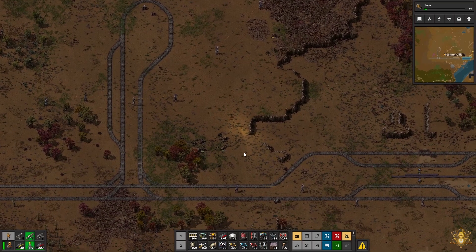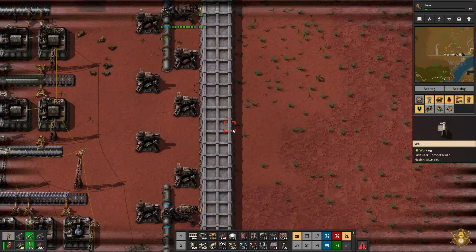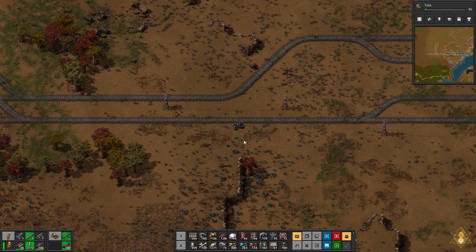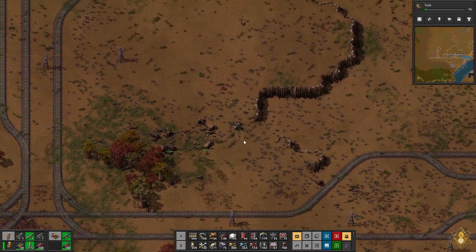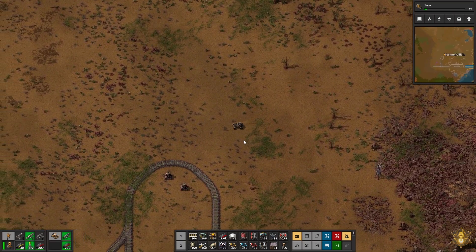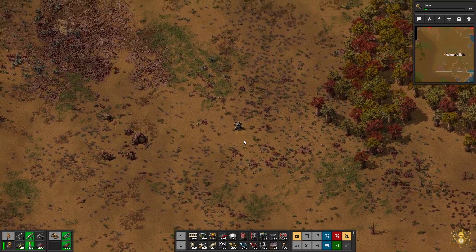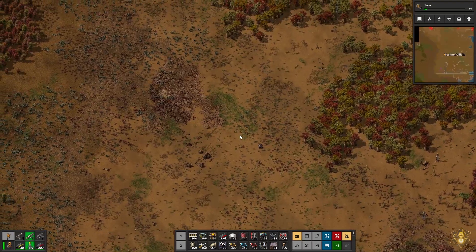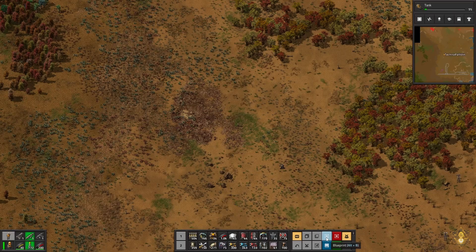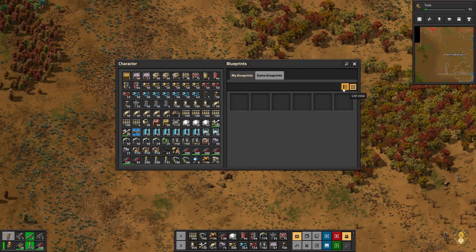Actually, why am I not taking the car? What the heck - sounded like it was destroying stuff. We may have to take care of that sooner rather than later. Just can't leave us alone. Alright, so if this is our oil, let's come up to about right here for now. Where's my - I thought I saved that as a blueprint.